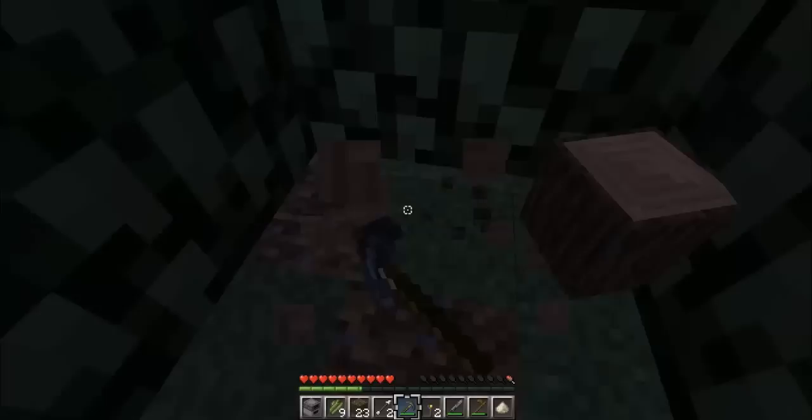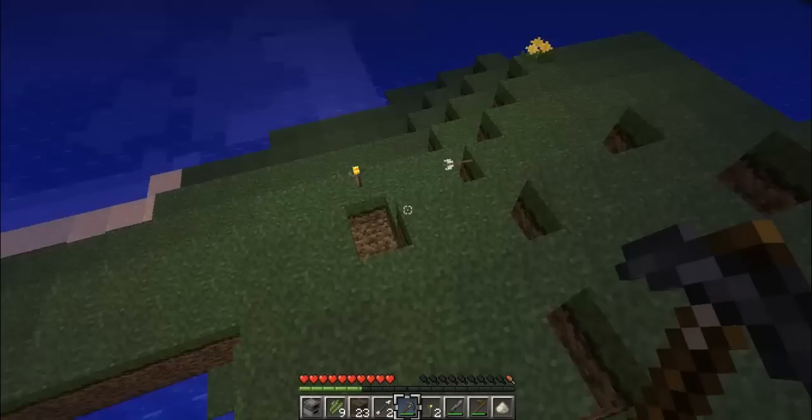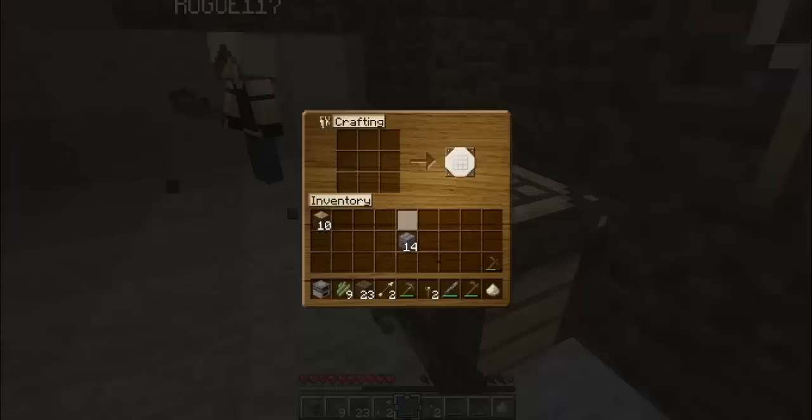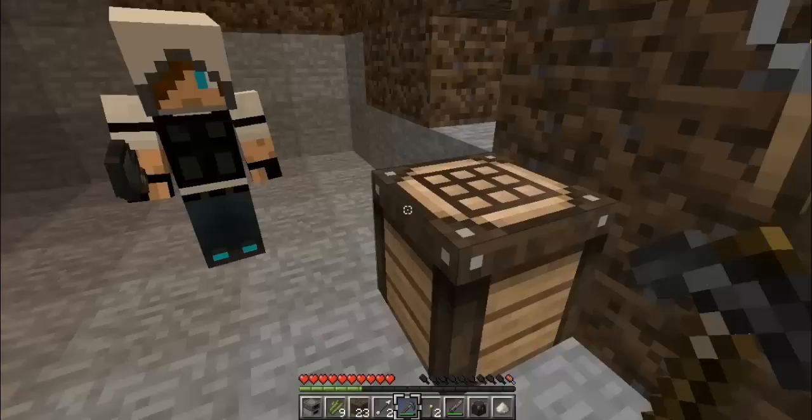I'll make a chest. I think we've done quite well for our first night in a hole. We don't even have sheep or anything to make wool with. We could just kill spiders. How many torches you got? I'm just gonna make some more — don't make too many.